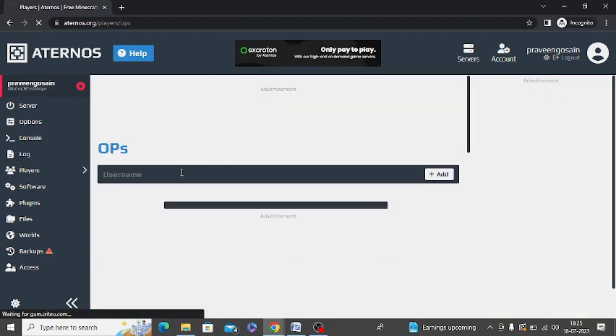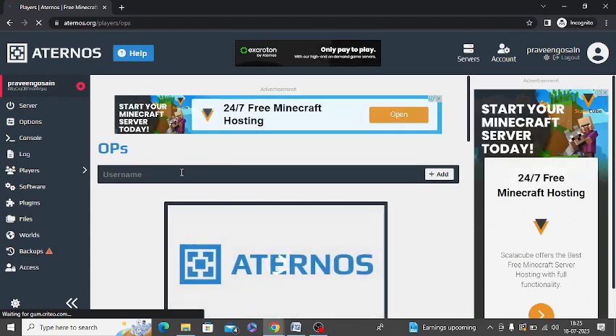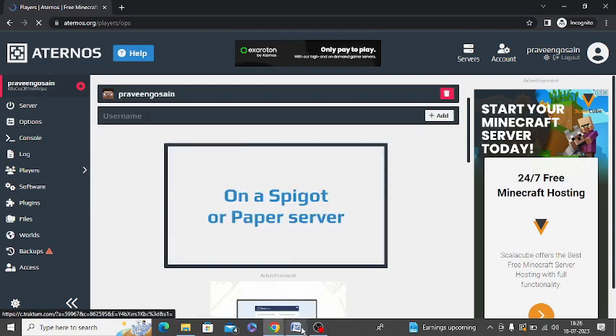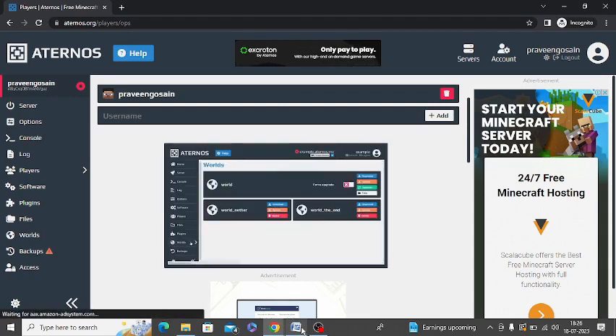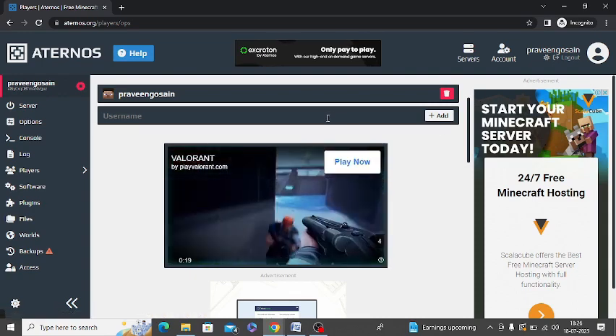Now you need to add a username of any of your friends and then click on Add. That's it — you have granted operator rights to that username. If you want to add more usernames with the same rights, you can simply add them as well using this same process by clicking Add and entering their username.